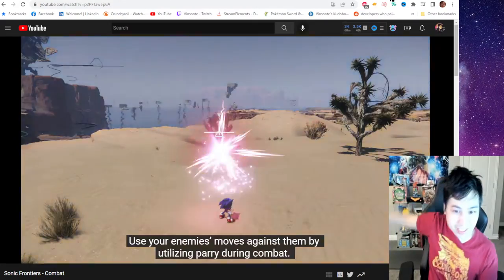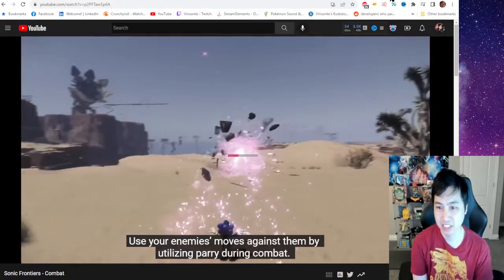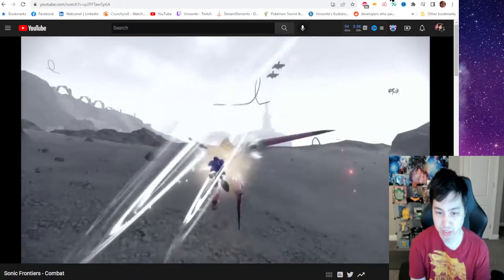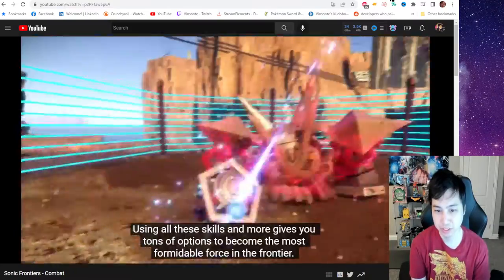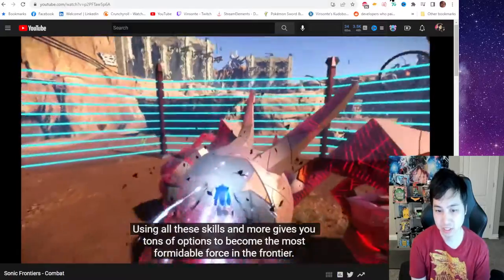Parry? Oh, he goes with this. Use your enemy's moves against them by utilizing parry during combat. A visual cue lets you know when an enemy is about to attack. If you react quickly enough, you can parry it and follow it up with a counter-attack of your own. Using all these skills and more gives you tons of options to become the most formidable force in the frontier.